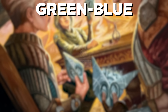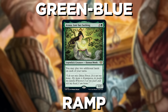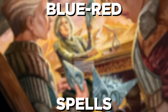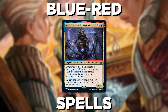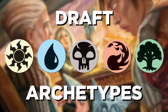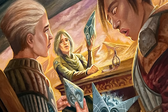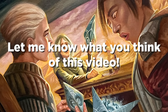Green-blue is ramp — ramping and drawing cards. Blue-red is spells: cast spells, get triggers, and win games. And rounding things out, red-white is equipment: get bonuses for suiting your creatures up. As previews go on, keep these archetypes in mind. I'm trying something new this time by doing archetype coverage early in preview season, so you can see what cards to watch for as they're previewed. Let me know in the comments if you like this more or less than my usual method.